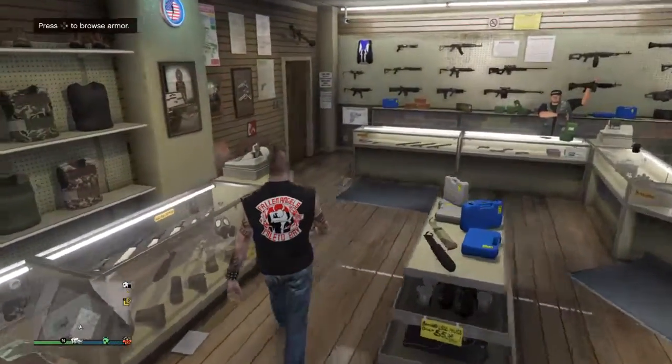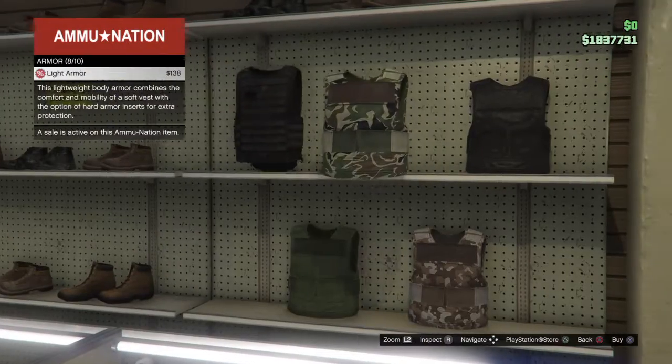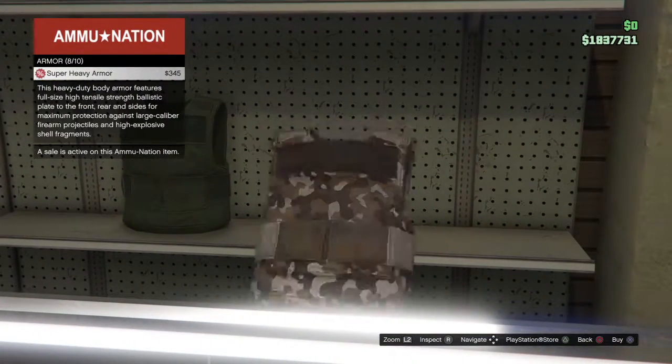You can go in here and press right on the D-pad to browse whatever you want. You can buy a bunch of armor if you need it.